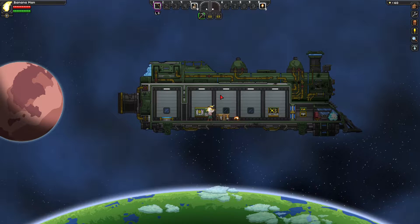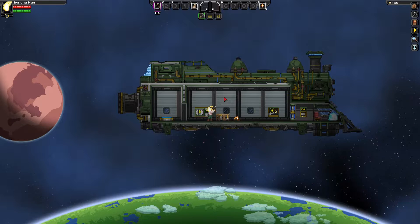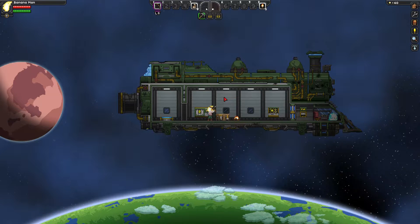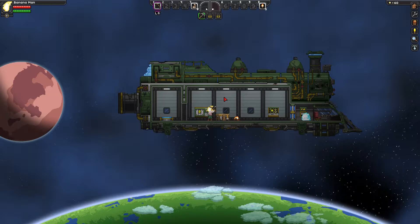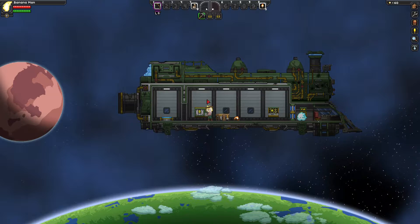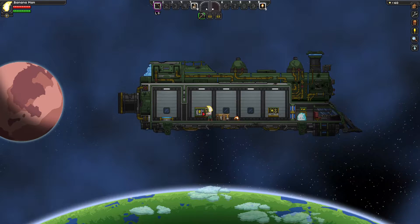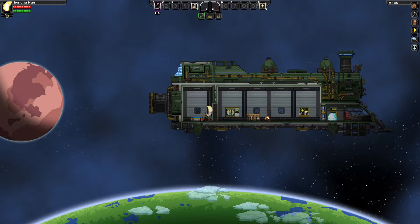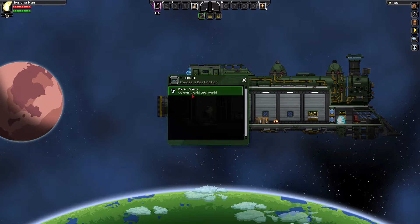Which might be easier said than done, but we're going to try our best to keep our HP high and we're going to play as conservatively as possible. Obviously we're going to have to make lots of bandages, which I have eight on me now. That should be good, I hope. But that's goal number three — don't die, which is reasonable enough. So let's get her done.